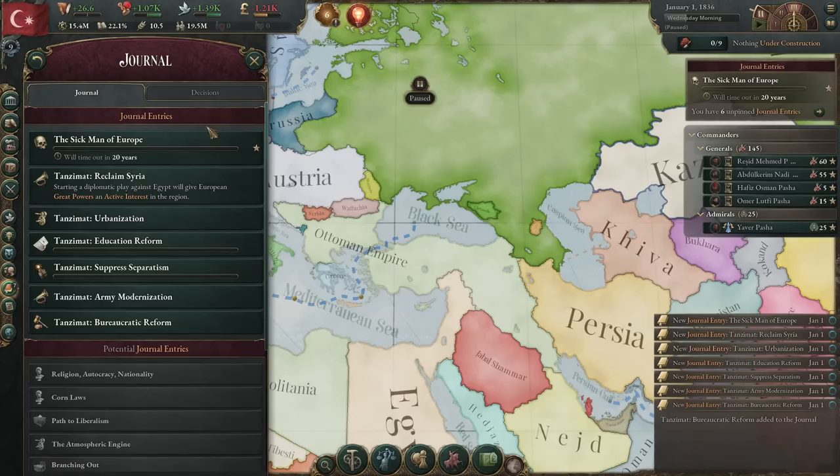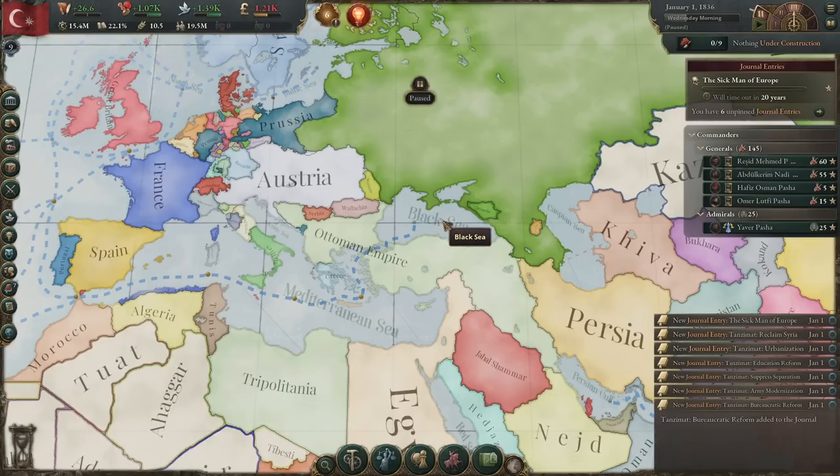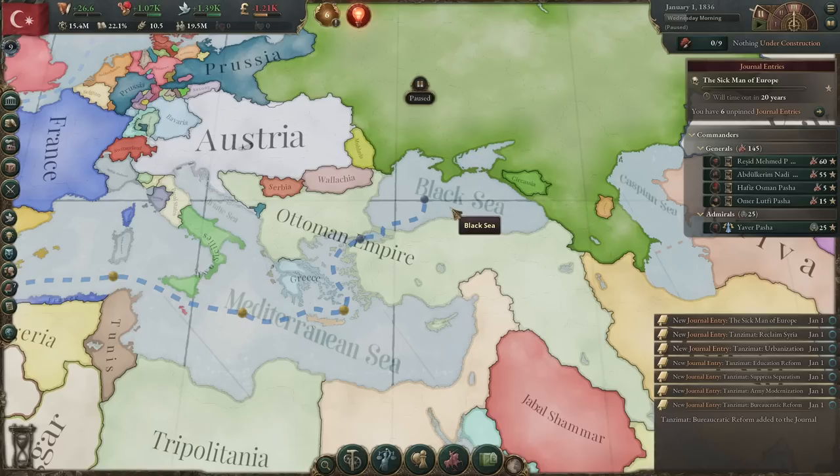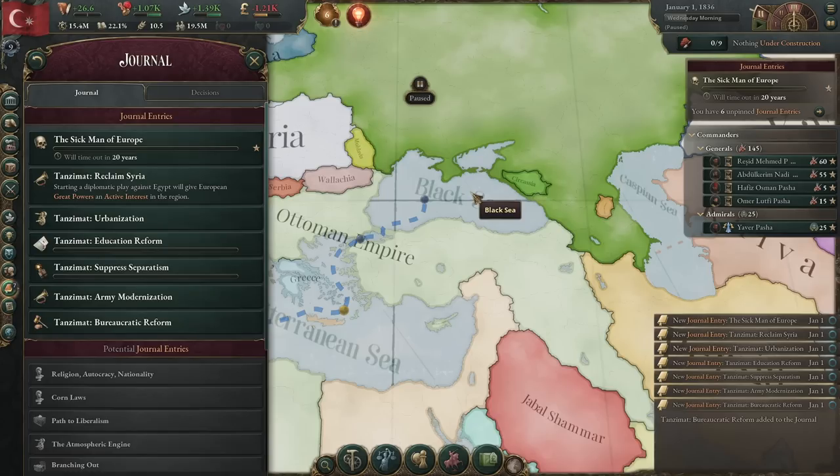It's not the end of the world if it does happen to you. Basically what's going to happen is your leader will die, you will become an unrecognized power, and all of your subjects will become independent. On the flip side, if we are able to get rid of the Sick Man of Europe, we get a choice on a pretty strong buff. I'm going to be showing you how to work through all of the Tanzimate journal entries, telling you which ones to target and which ones to leave off and do later.